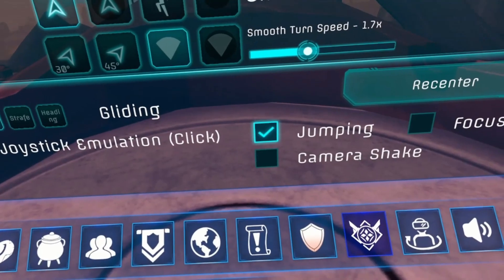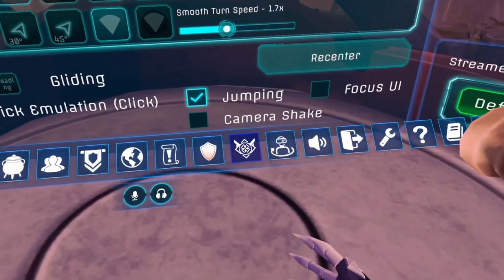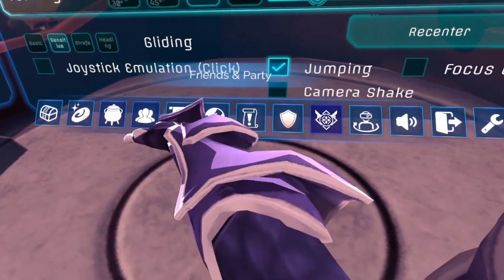Hey guys, it's Forks from EZ, and I'm here today showcasing one of the new features of the 1.2 update, the Codex, which adds agent ranks.